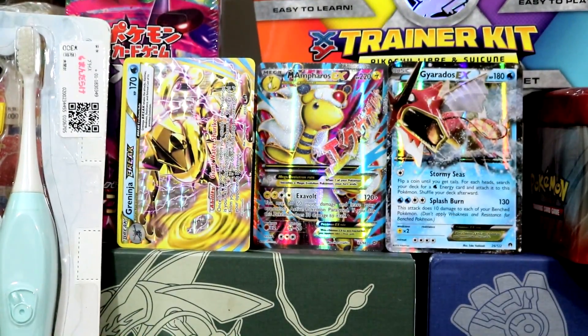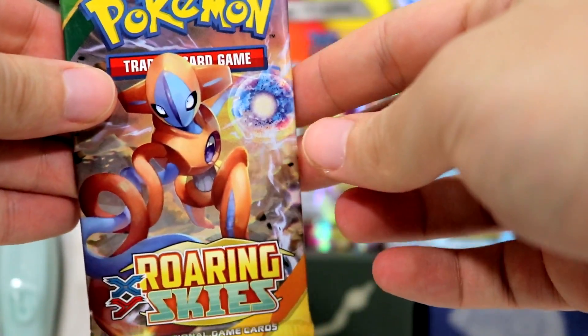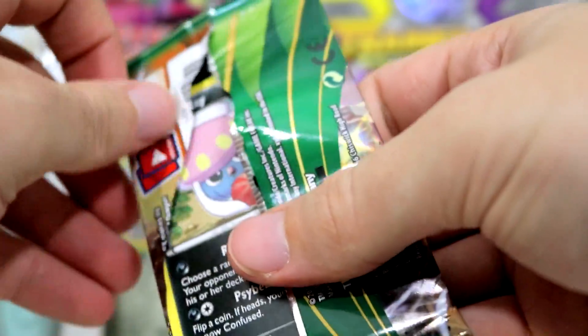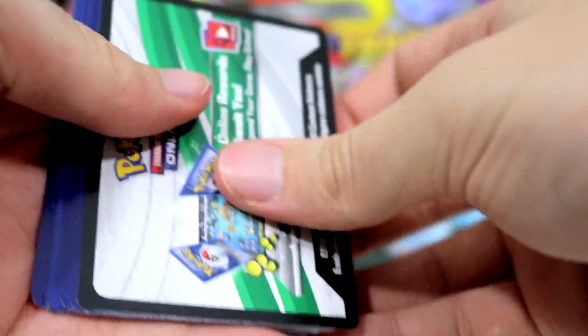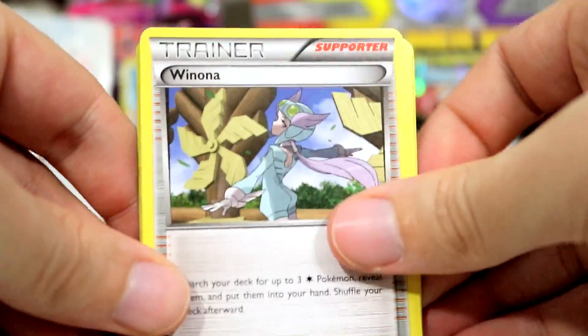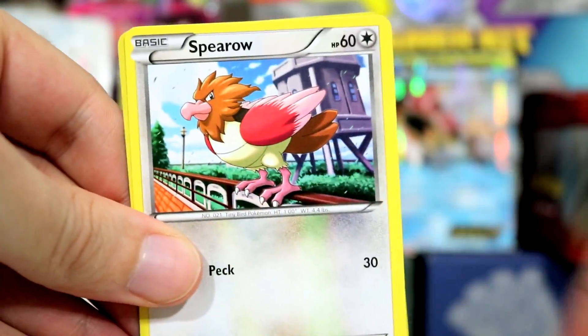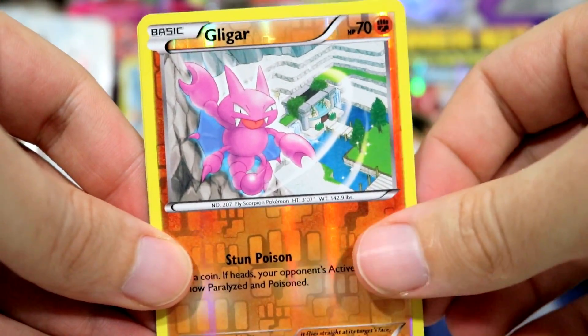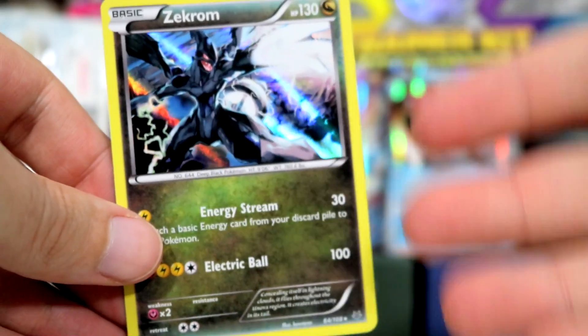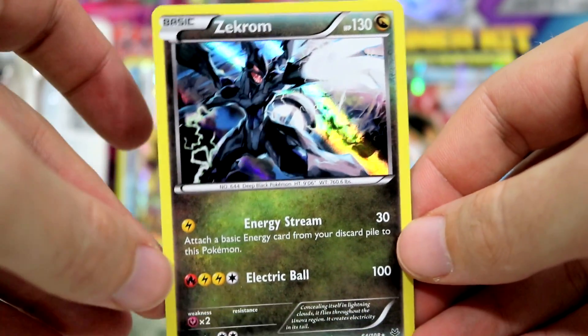Kind of bad luck with the last few packs there, guys. We've got one more to hopefully seal the deal — Roaring Skies. Just a standard EX like that Gyarados would be great. Mega Turbo, we've got Pharaoh, we've got Inkay, we've got Pikachu, we've got Binacle, we've got Wingull, we've got Spearow perched there, we've got Gligar. And the last of all — that's alright. We've got a nice holo, it's not a garbage reverse. It's number 64 of 108 for that set. It's a Zekrom — just a standard holo there.